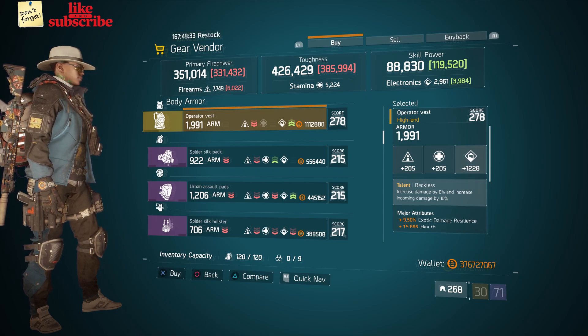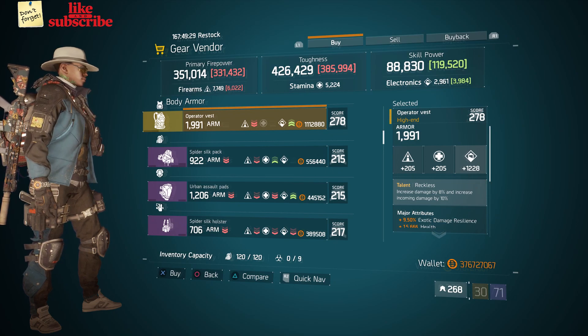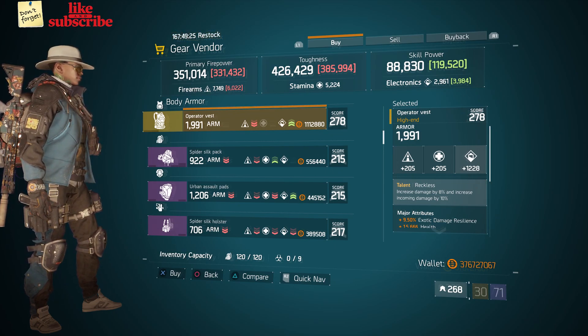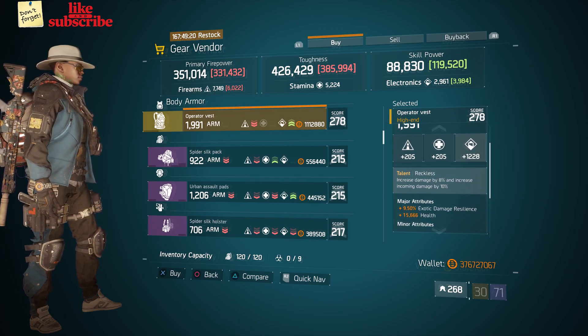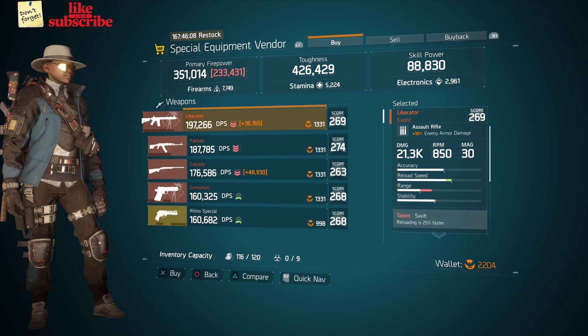Still at Base Operations, head over to the gear vendor. We got an Operator Vest with the talent Reckless on there. It has a gear score of 278, the armor is 1991, this rolls for electronics 1228, and attributes are exotic damage resilience, health, and ammo capacity.